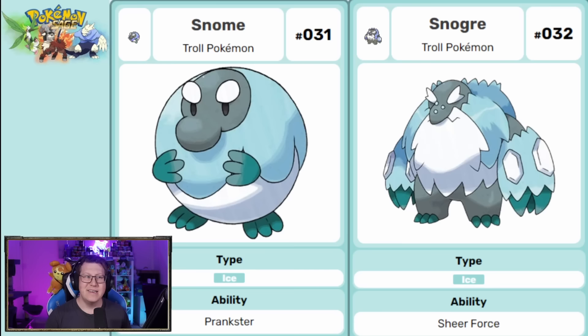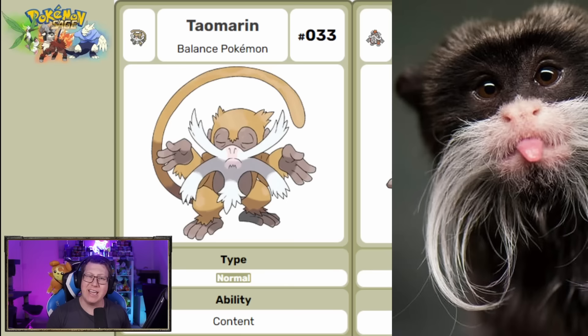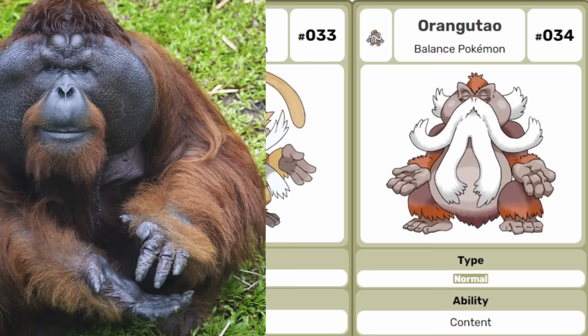Next is Snome that evolves into Snogar — pure ice type Pokemon, obviously looking like an Ogre or a Gnome. You can see the shape is actually like a snowball as well, which is very cute. And then Taomoram is a pure normal type Pokemon that looks like a very Zen kind of Pokemon. It is based on the Tamarin Monkey and then evolves into an Orangutan-based Pokemon, looking very Zen with that long massive beard.